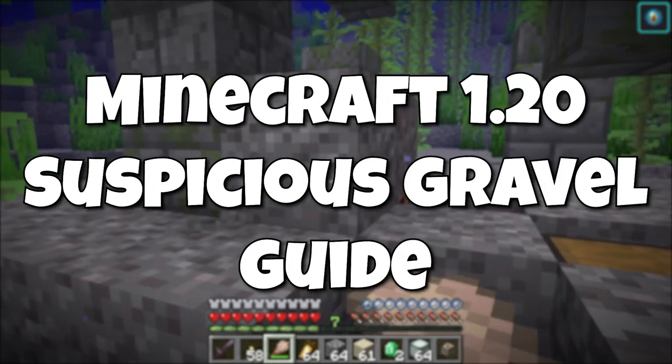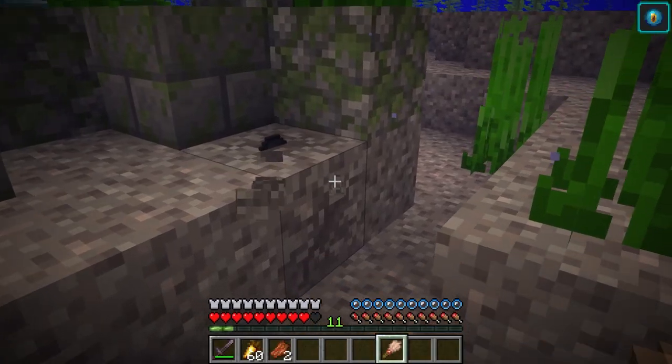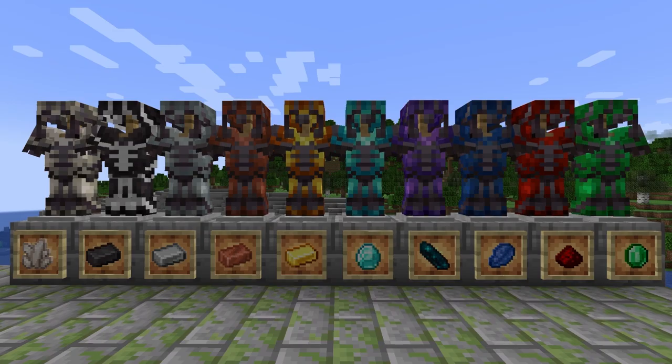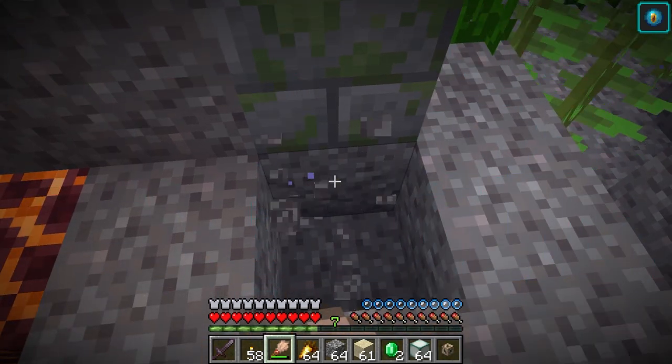The Suspicious Gravel is a new block in the Trails and Tails update. The block is only found in two locations but can be excavated to get loot items like the pottery sherds and the armor trim smithing templates. In this video I will explain how to excavate Suspicious Gravel, where to find it, and what loot items you can get from it.